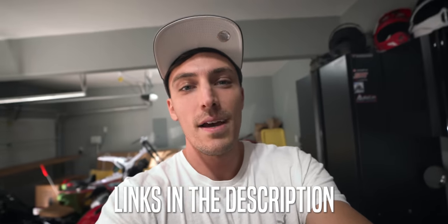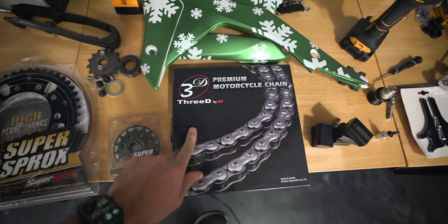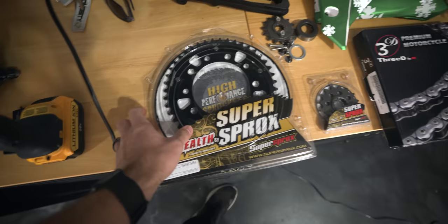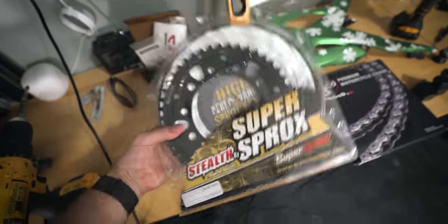Motivation, as always, provided the parts for the install today. Right here is the EK3D chain - by far my absolute favorite chain you can put on your motorcycle. Super strong, this is the 520 pitch, so we're going to be saving some weight from stock, but it's still one of the strongest chains out there so you're not going to have to worry too much about stretch on the chain, even on a liter bike. Then on the sprocket front, we've got the Stealth Super Sprockets. And believe it or not, this is a custom sprocket - I don't believe you can get this one in black, but I got the hookup and they made it for me in black.